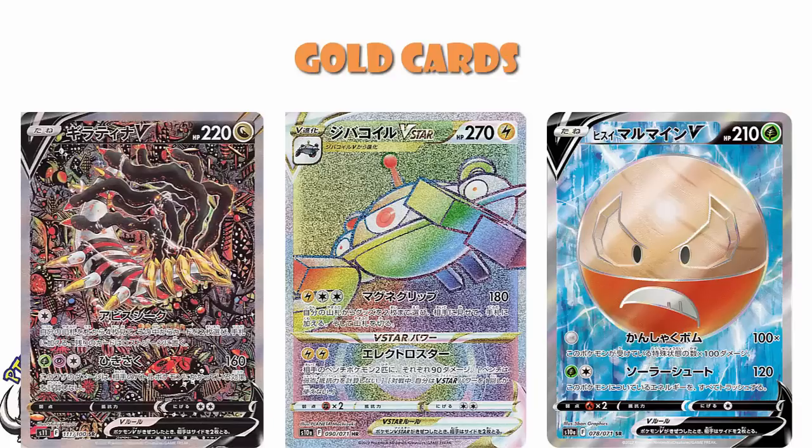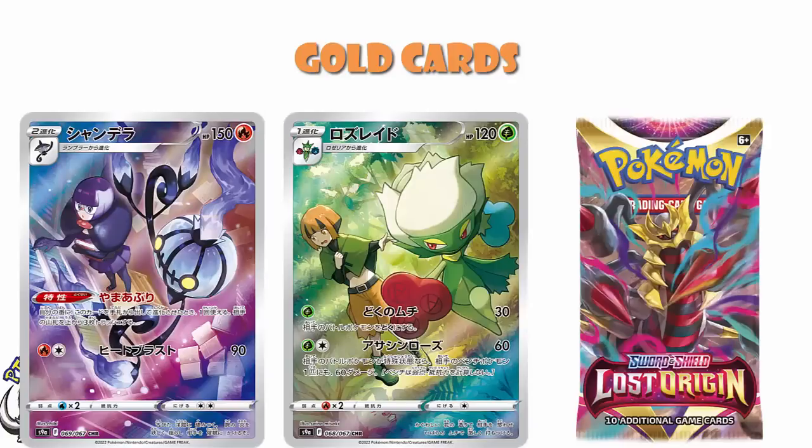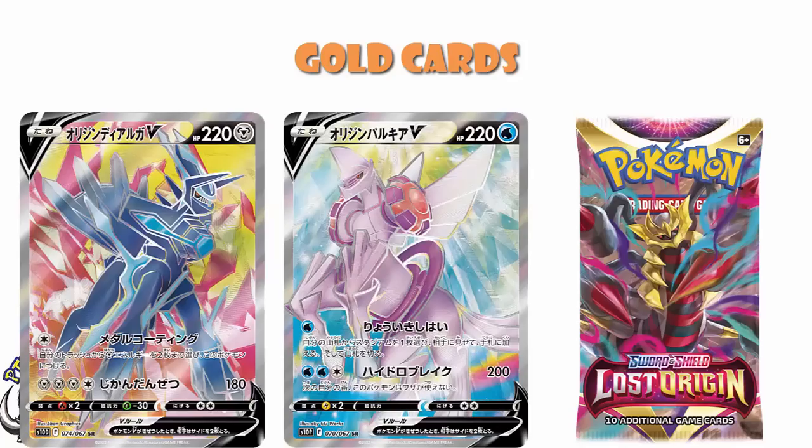At least, that's what should happen. Remember, they cut both Roserade and Chandelure from Astral Radiance — although to be fair they were cut from the Trainer Gallery, which just meant they got replaced by other cards and didn't affect the number. But they did cut a couple of Full Arts from Astral Radiance as well, and it is possible they could do that again. I'm not guaranteeing this is definitely correct, but I am saying this looks extremely likely.